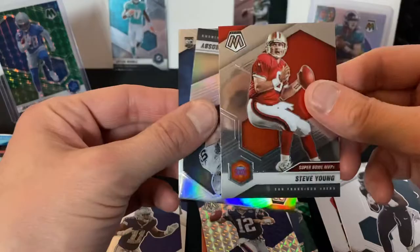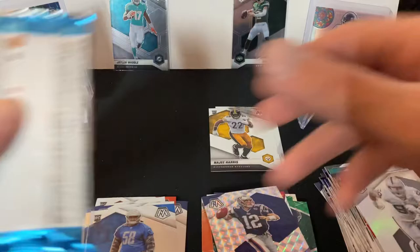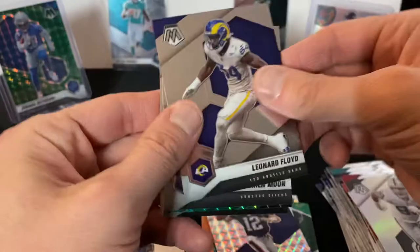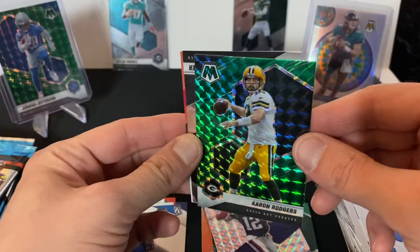We got Miles Sanders, Steve Young — old school QB. Then Max Crosby and a rookie card of Penny Sewell, Leonard Floyd, Warren Moon Man of the Year, Aaron Rodgers green — that's nice, it really pops — and a Jake Plummer.